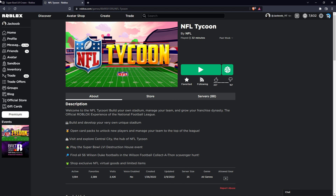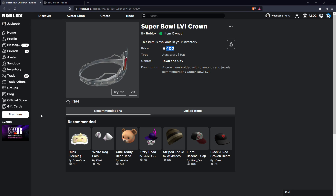The new limited item is going to be the Super Bowl crown. It's currently 400 Robux, and if that's a little bit too expensive for you, I will be linking a 40% off method down in the description.